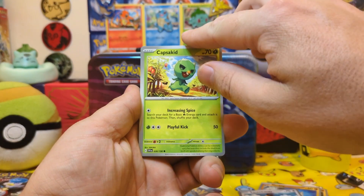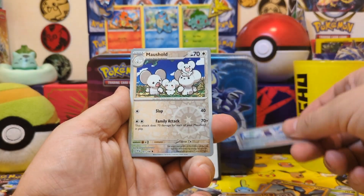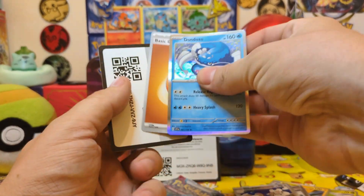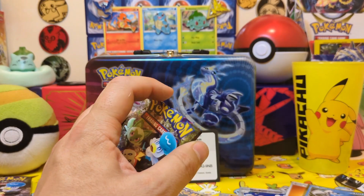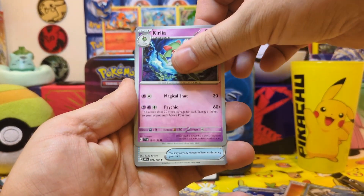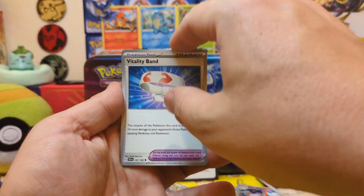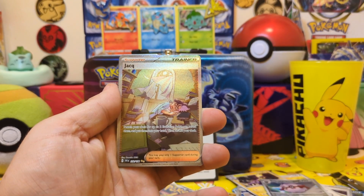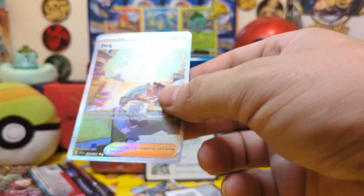Mankey. Professor's Research as the first holo, and Dondozo. For Coco again. Fortress — Ripper's holo, get in there. Jack — Secret Rare! I do believe I actually need that as part of the collection.